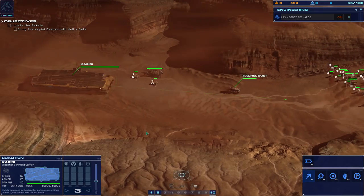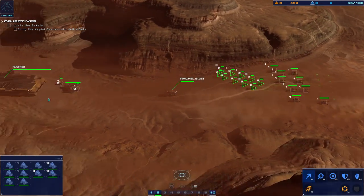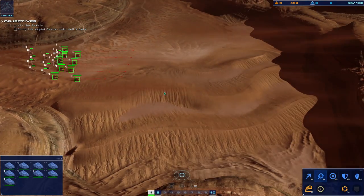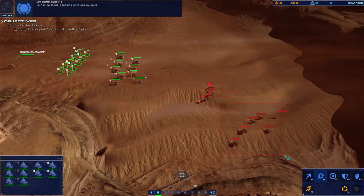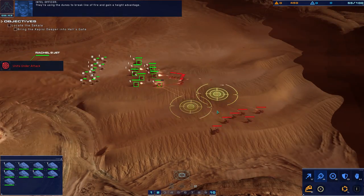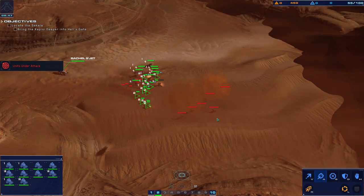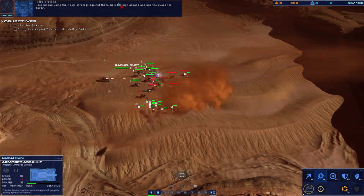Hey guys, welcome back to Homeworld. Go for carrier — we've got power shunting now, which basically means we can put more into armor. Be ready for hostile light attack. I'm having trouble walking onto enemy units. Can you confirm they're using the dunes to break line of fire and gain a height advantage?